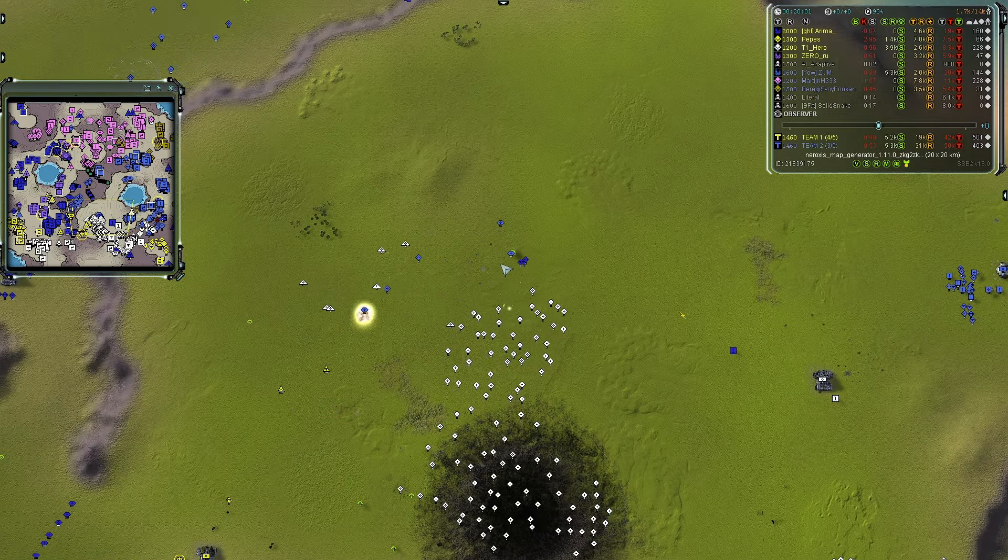At 25 minutes, let's recap: both teams have three players left. Team two at 750 mass per second, team one at 690 — trailing by about 50-60 mass. Both teams own roughly 50% of the map. Let me know in the comments who you think is going to win. Thank you so much for all the support while I was gone — I'm back and can respond to comments again.